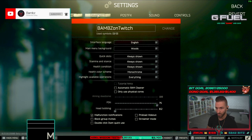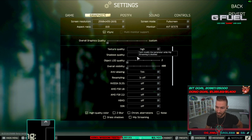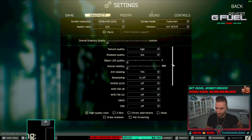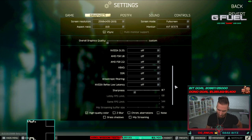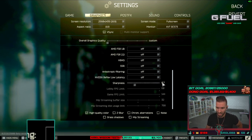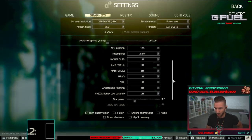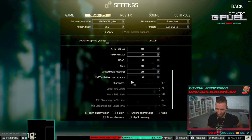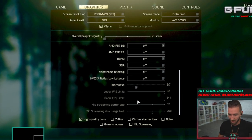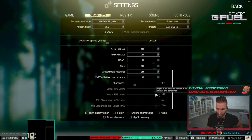Now for the actual graphic settings — this is where you get more frames. Textures: High. Shadows: Low. LOD: 2. Overall Visibility: 400. Anti-Aliasing: TAA. Resampling: Off. DLSS: Off. FSR: Off. HBAO: Off. SSR: Off. Anisotropic Filtering: Off. Video Low Latency: Off. Sharpness: 0.7 — anywhere between 0.3 and 0.7 is good; you don't want it too sharp, especially if you're streaming. MIP Streaming I don't run personally. Lobby FPS and Game FPS show 144, but since we have V-Sync on with uncapped frames, that setting is irrelevant.